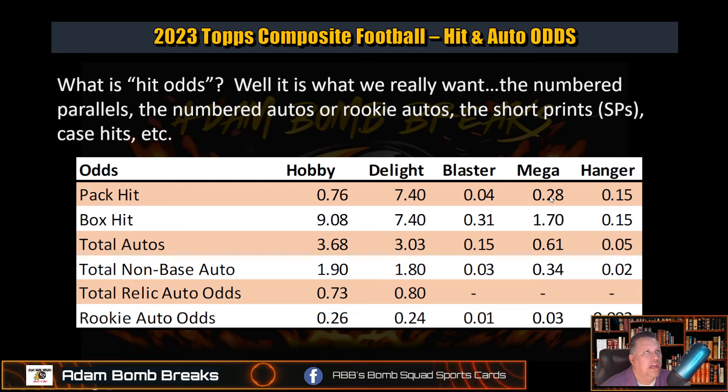Megas, on the other hand — you're guaranteed almost two hits per box. Over half of them are going to have autos, and 30% of those autos are going to be non-base. The rookie autos you're just not going to see in here — 3% of the time. So they're pushing those into Hobby and Delight. Just know that going in, and it makes things a little easier to swallow when you're paying for these things.